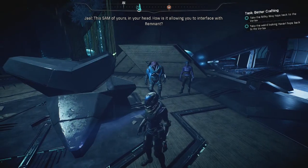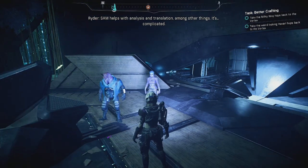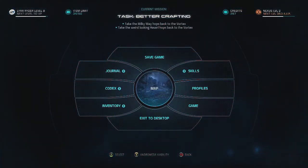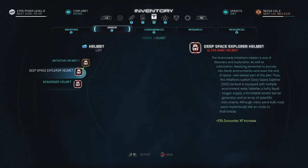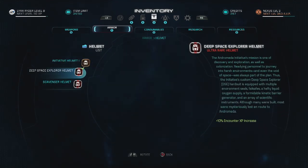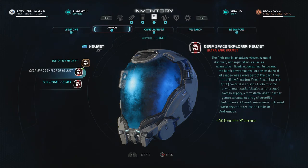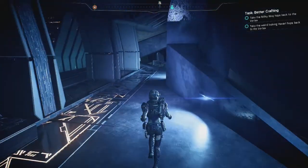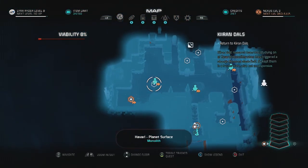This SAM of yours in your head - how is it allowing you to interface with the Remnant? SAM helps with analysis and translation among other things. PB's not wearing a helmet either - complicated. I don't want to wear a helmet, take my helmet off. I guess you can only do that in my loadout. Take it off, take it off. I don't want it.